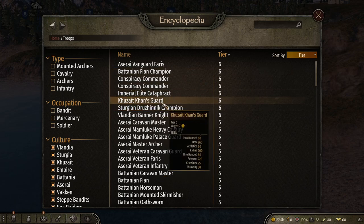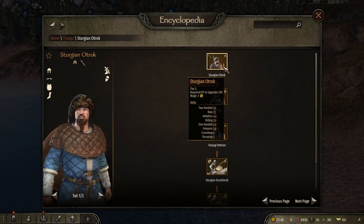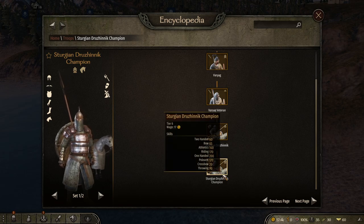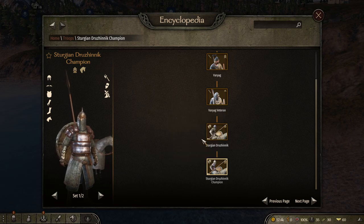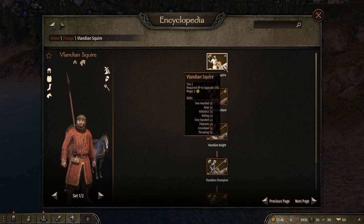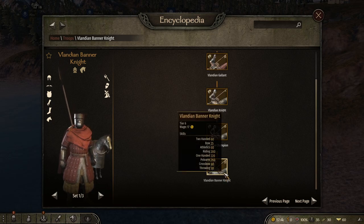Next are the Sturgians. They start off as the Sturgian Otrok and end as the Sturgian Druzhinnik Champion, falling a little behind the Empire. And lastly, the Vlandians start as the Vlandian Squire and end as the Vlandian Banner Knight — these guys are actually pretty close to the Empire as well.